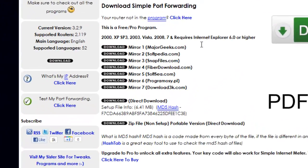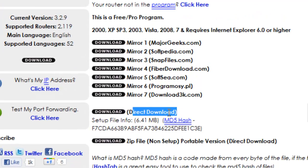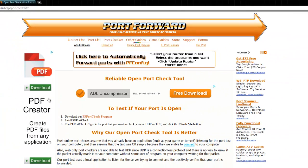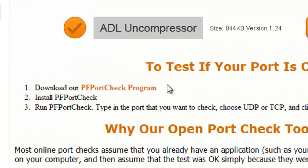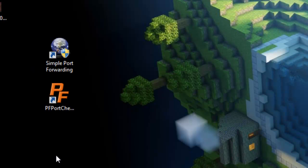If you follow this tutorial straight on and don't make any mistakes, you're gonna be able to port forward your Minecraft game. Go into my description and download Simple Port Forwarding and Port Forwarding Checker. Go into my first link in the description and you can do a direct download for Simple Port Forwarding. Then get Port Checker — download that. Once you download those, install them, run them, and they should appear as applications on your desktop.